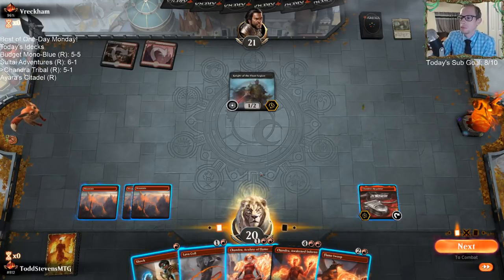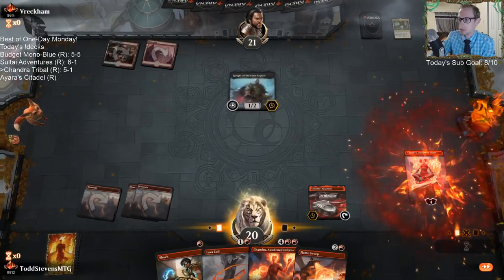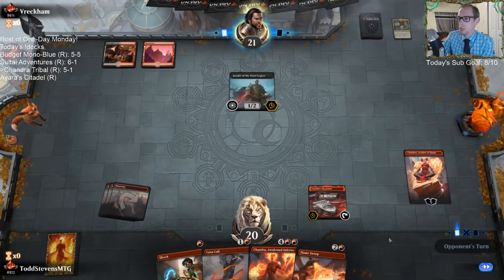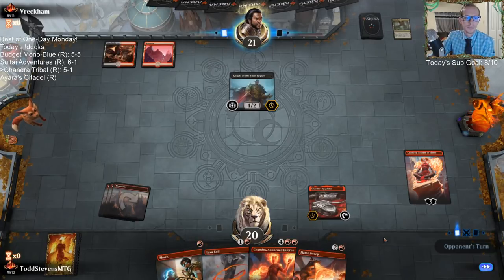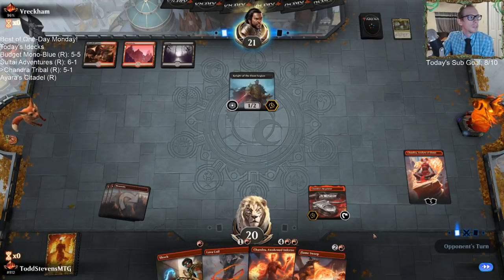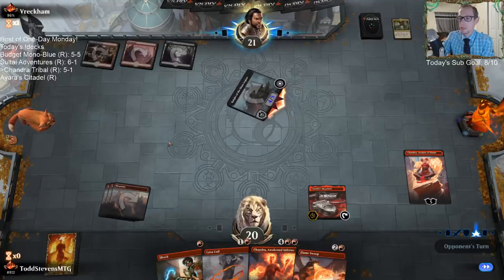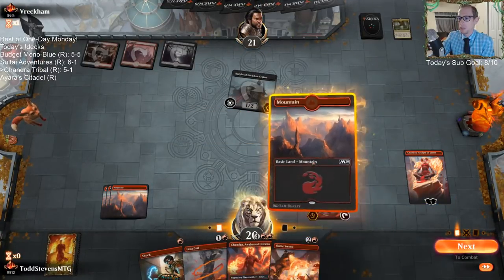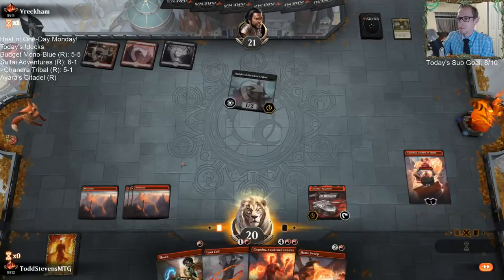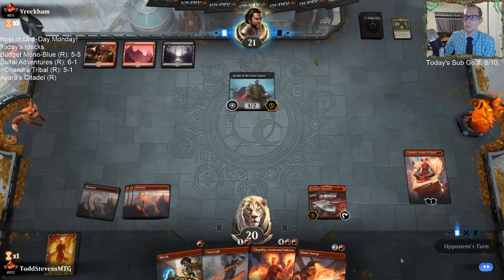How do I want to kill this thing? I prefer to use Flame Sweep and get more than one creature with it. I don't think we played against Food with Mono Blue today — I played against Food with Mono Blue a couple of times when we played the deck in Best of Three a couple days ago. It wasn't so bad — tough, but if you have counterspells early we did okay.